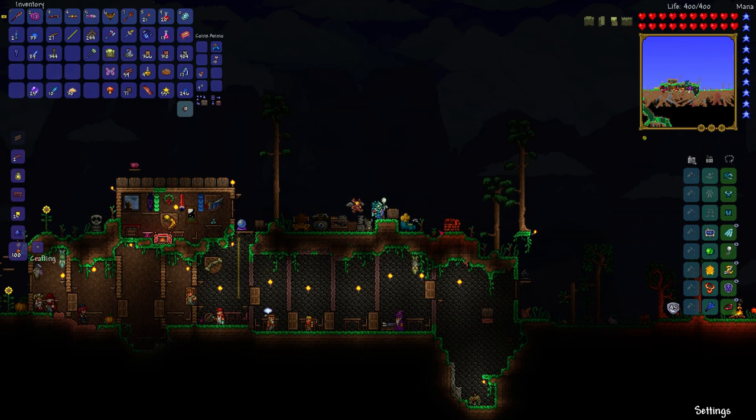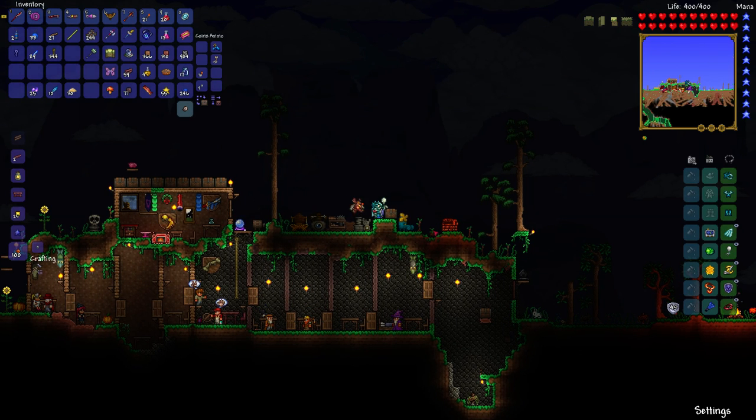Also, if you're playing expert mode, you get treasure bags for defeating bosses. The expert mode treasure bags will give you all kinds of cool developer wings. The actual developers of the game made their own special wings, and you can get those in the treasure bags in expert mode only.